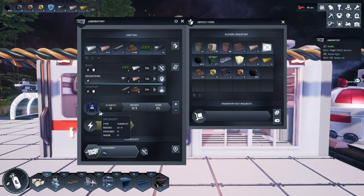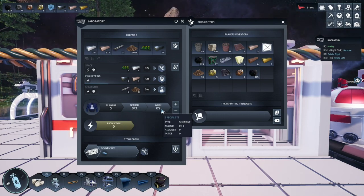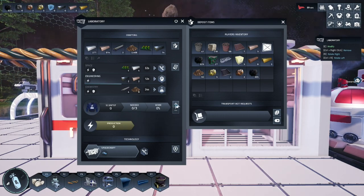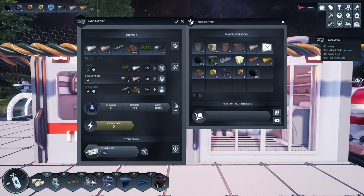This allows your astronauts to graduate from the school and become specialist researchers. You will find the layout that requires scientists, your scientists needed, and the work percentage being produced. Simply click the plus button to add your scientists into the laboratory. To produce chemistry, you require iron rods and dirt.